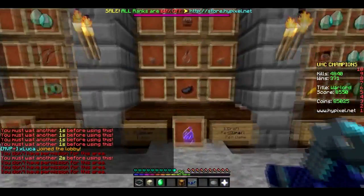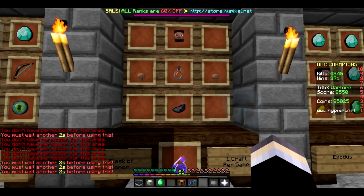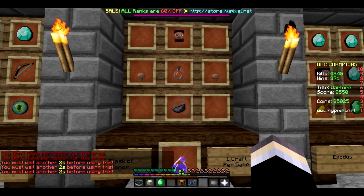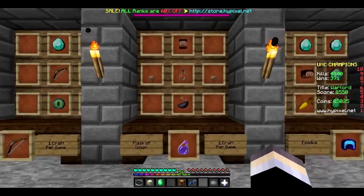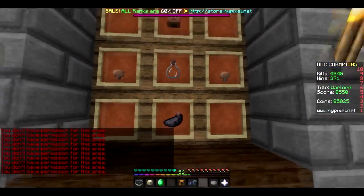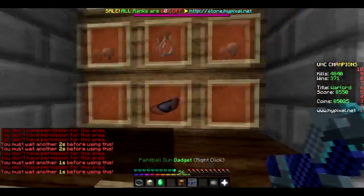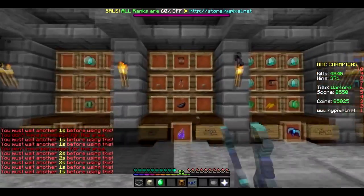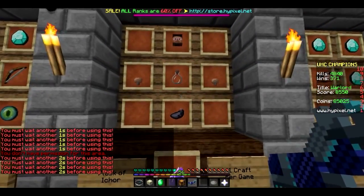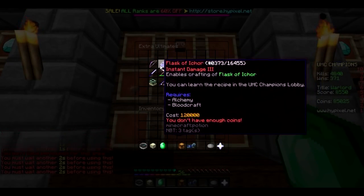Flask of Ichor. Again, this comes down to true damage. It's an instant damage potion of level 3, I think. Level 1 would do 2 hearts, level 2 would do 4 hearts, and then level 3 would do 8 hearts, because it's amplifying to the power of X — so instant damage 4 would deal 16 hearts. This works the same with instant health effects. So 8 hearts of true damage if you aim this right. If you miss your target it'll do a slightly less big amount of damage. Not that expensive to craft, though it still costs a head. Ichor costs 120k to unlock.